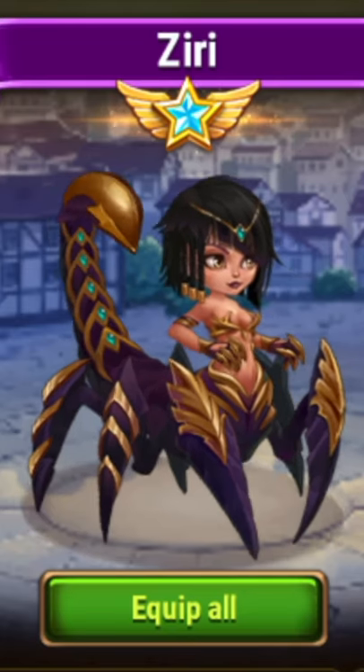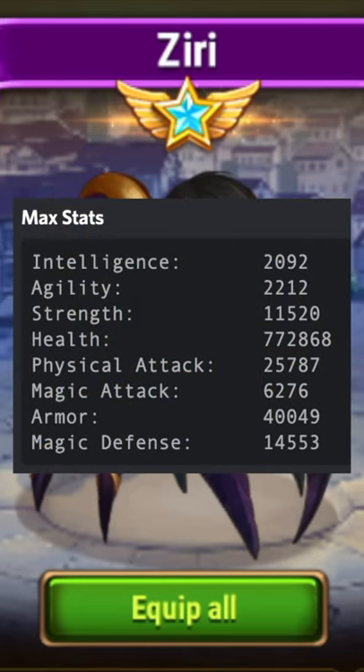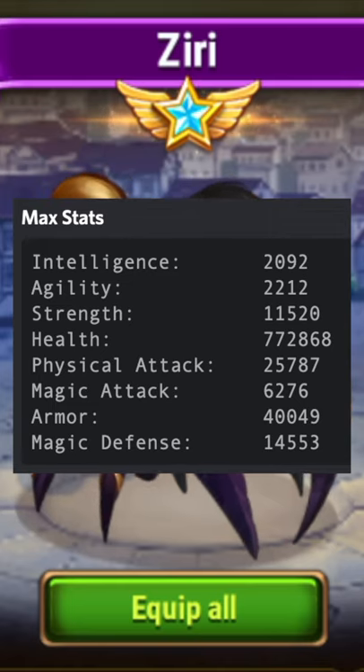But if you're curious about how to counter Ziri specifically — as a tank, Ziri has incredibly high health, very high armor, and middle-of-the-road magic defense. These stats tell the story on how to counter her specifically.